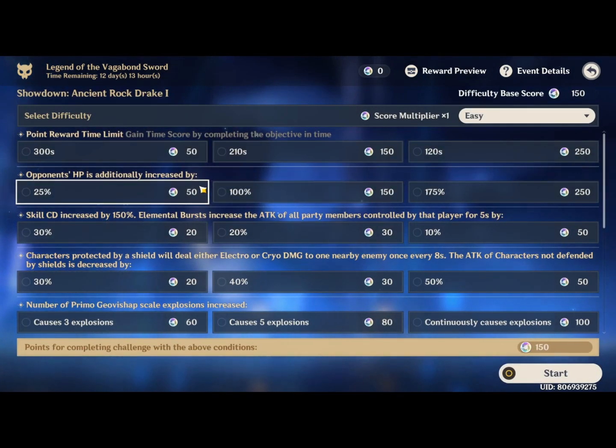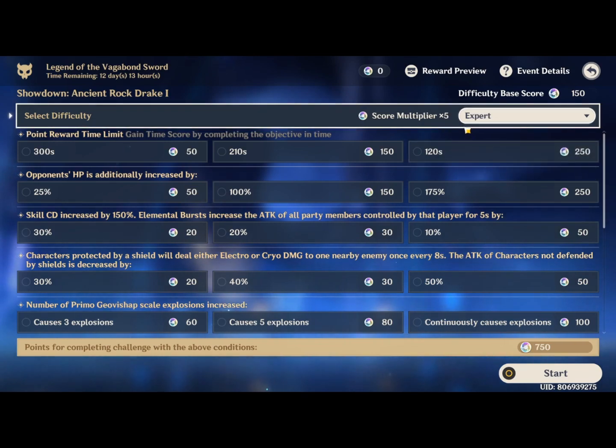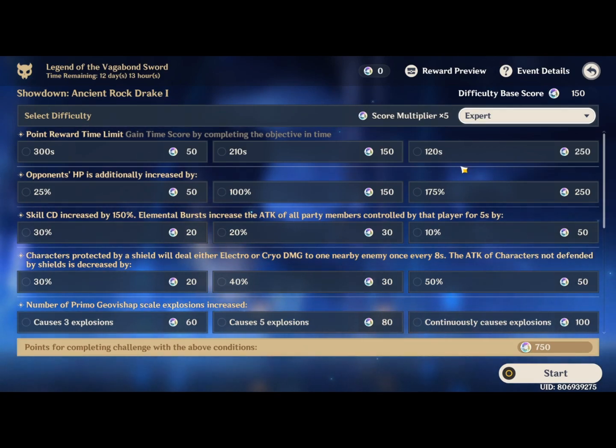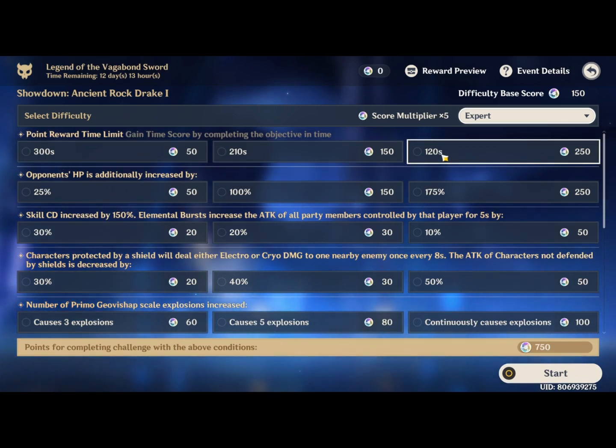When you go into the difficulty setting, you'll get a bunch of options — don't be too confused. Much like previous events, you just have to select whichever multipliers work best for you. The first multiplier is the biggest one: you set the general difficulty of the enemies. Expert gives you a 5x multiplier on everything. I'd set this to Expert if you're very competent with your characters and you're at AR50+. This next option is time — how much time you have to kill the enemy. There's 2 minutes and a couple of longer options.